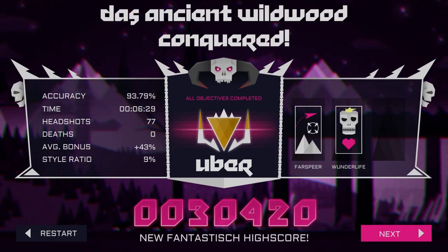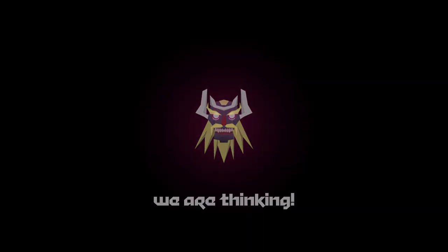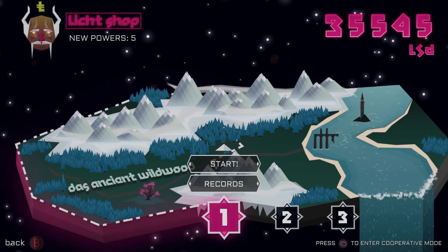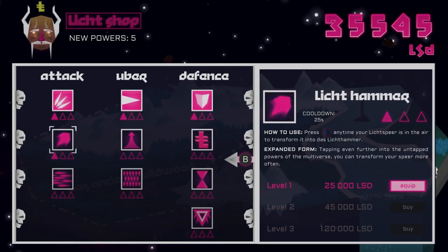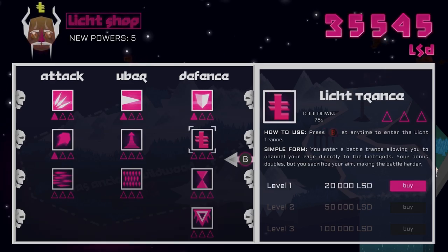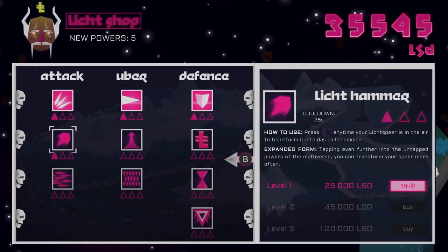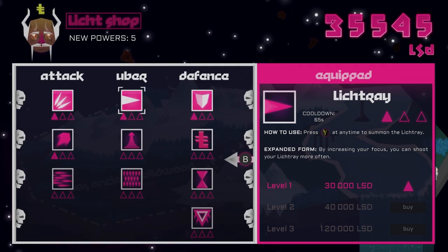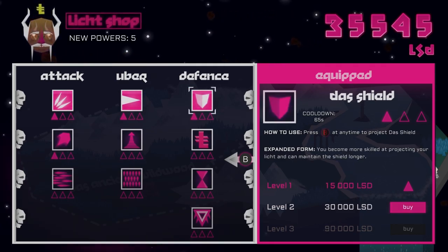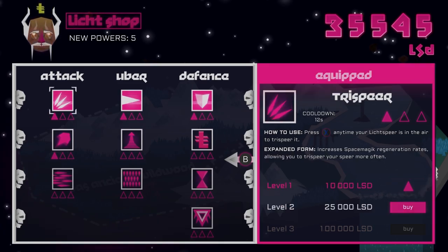You guys are lucky — I was going to do this entire video in a German accent and opted not to. So in the shop you can see five new powers. I can upgrade my triple spear, the Lick-Tray, the defense, and a few others. I haven't used a lot of these but I do like the triple spears, so I think I'm going to upgrade that.